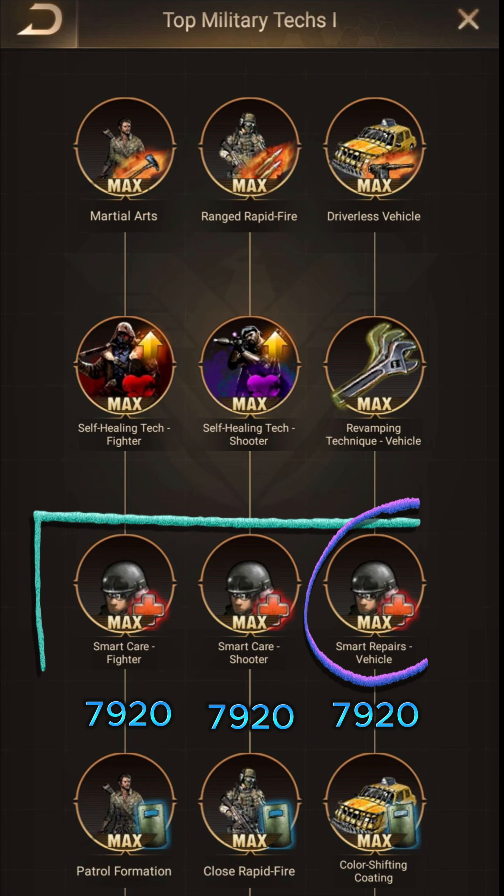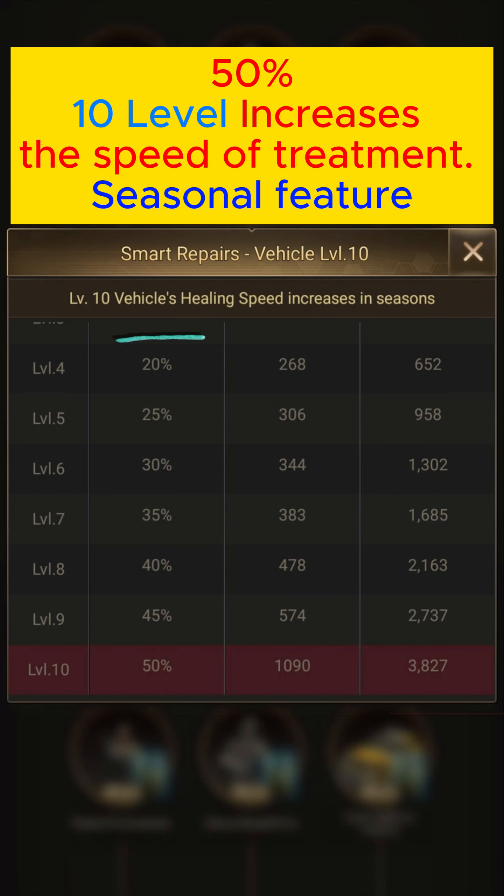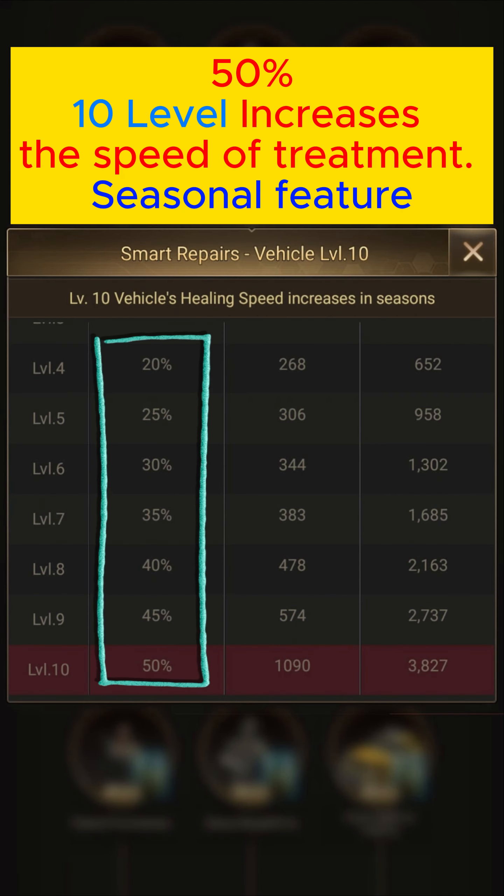In the third chapter, you can max out by spending 7,920 war badge medallions. Just like the previous one, when we max this section, it will allow us to increase the treatment speed for each category by 50%. I can honestly say that it is useful for this category — it is a feature I would recommend everyone to do, though it is still your decision.